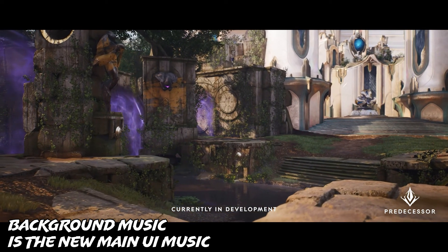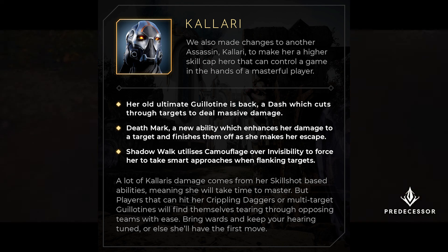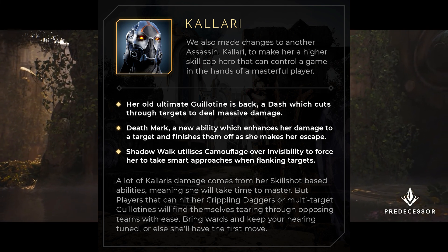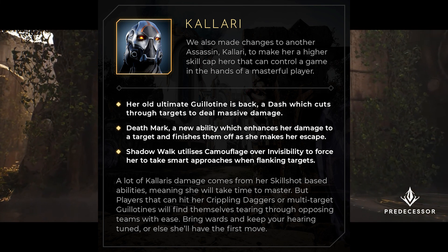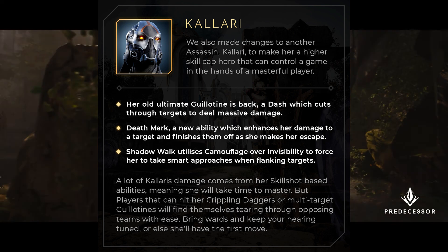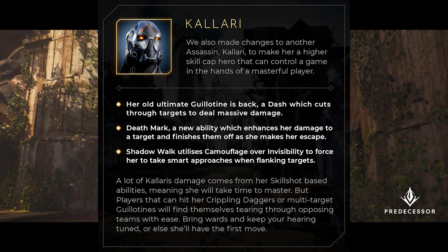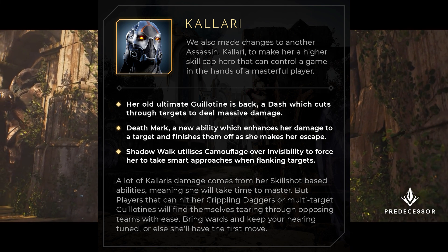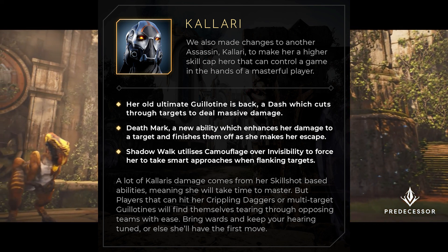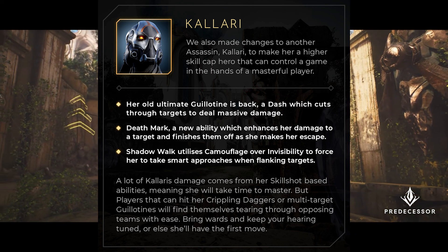They also showed us some changes to the hero kits and items. Kalari is getting her OG legacy ultimate back where she sweeps through an area and deals significant damage to anybody she hits. I'm not a Kalari main or even a Kalari player, to be honest, but I know many players that love Kalari and they missed this particular ultimate. They also gave her a new ability called Deathmark, which buffs her damage to a target and finishes them off while she escapes. Not sure how that will work — if it's like a poison or damage over time — but hopefully we'll see it in action soon.